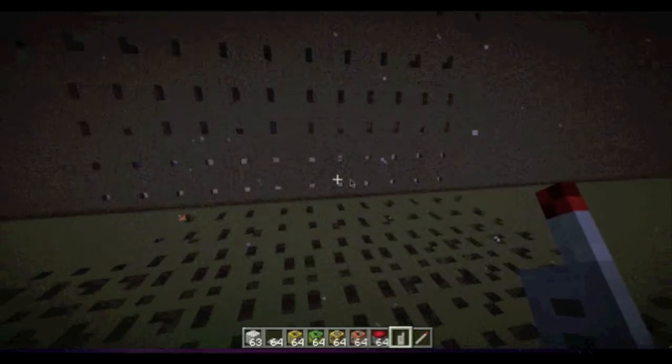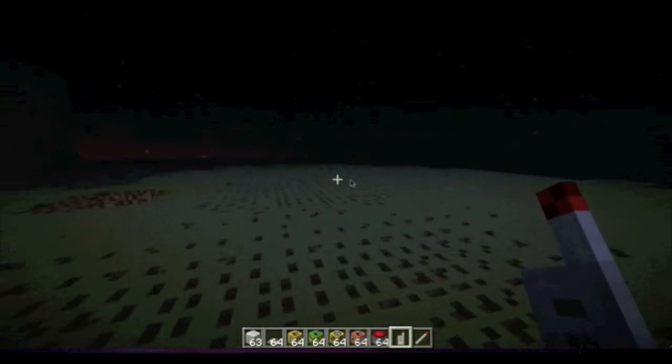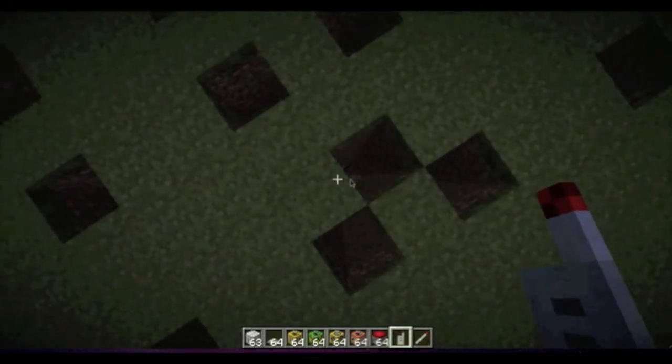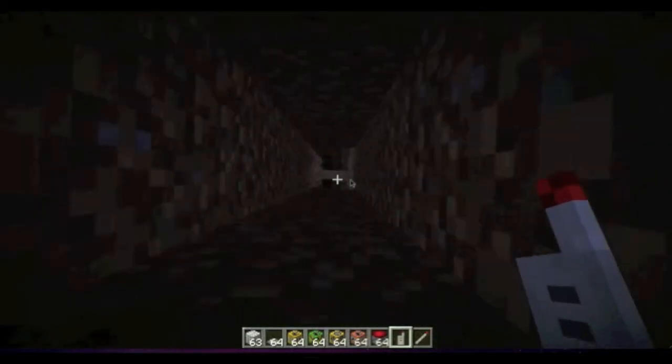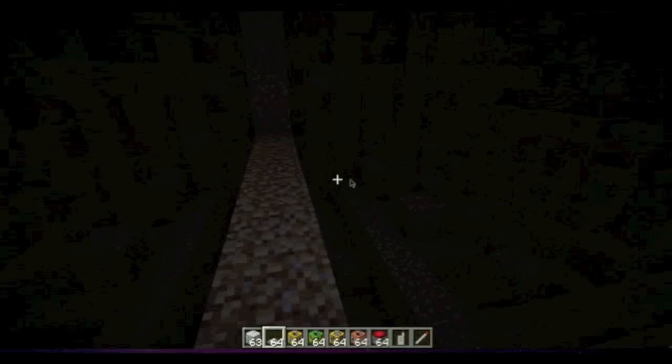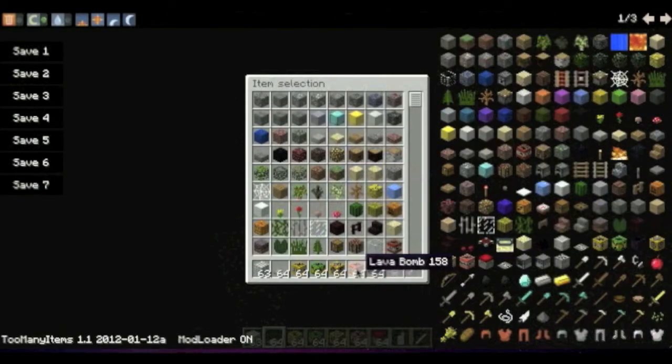It has destroyed many things including the wall. The power of this thing is ridiculous. We'll go to ground zero — I'm going to need a few torches. We could use that lava TNT for light, fair play.